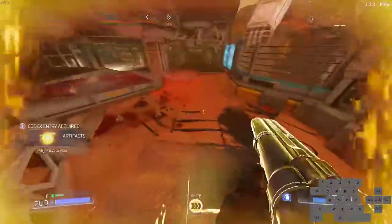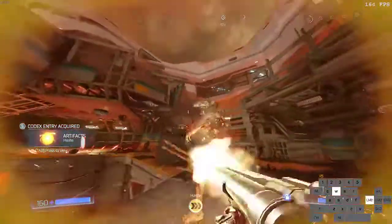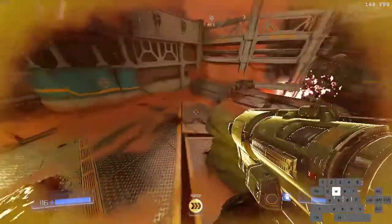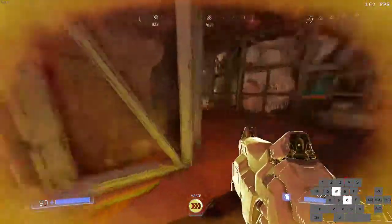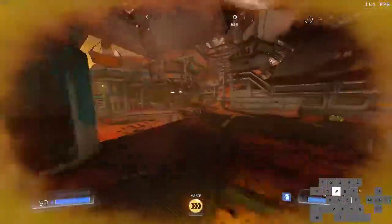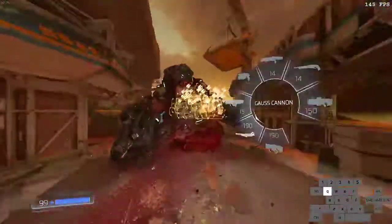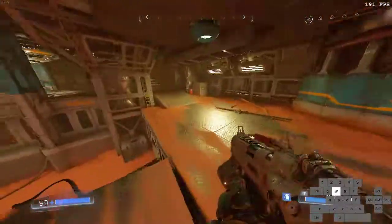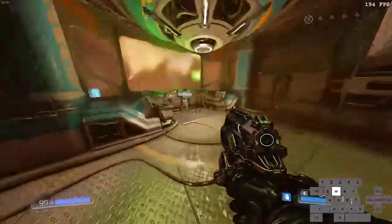Once you do the fight enough times, it becomes pretty quick. I also recommend you get haste, because it's just fast and cool. I'm mainly using the rocket launcher and super shotgun, because they're the best weapons that do the most damage. But you don't have to use them. I'm also picking up the plasma rifle too. And then once you can, kill this guy. Make sure you have enough chainsaw ammo — I grabbed some ammo in that one room.